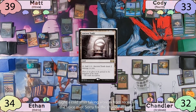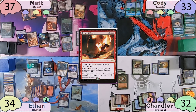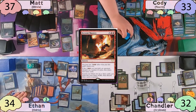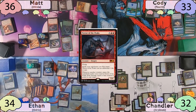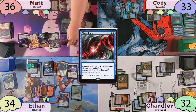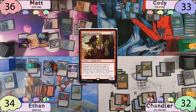Matt will start his turn off with an Ancient Tomb as land for turn. He'll then tap for four mana and cast Fervent Mastery, choosing Ethan as his opponent. Ethan will discard four cards and then draw that many. Matt will search his library for three cards, put them to his hand, and randomly discard three — discarding Vindictive Lich, Rune-Scarred Demon, and Dockside Extortionist. He'll then tap for five mana and cast Terror of the Peaks. Cody is not a fan of this, so he casts the Mana Drain he tutored for. After this, Matt will move straight to combat and swing Olivia at Chandler again. He decides to return Dockside Extortionist to the battlefield tapped and attacking Ethan.